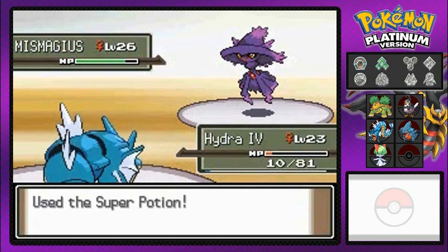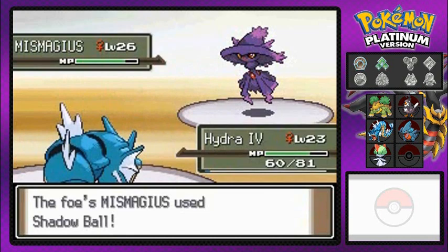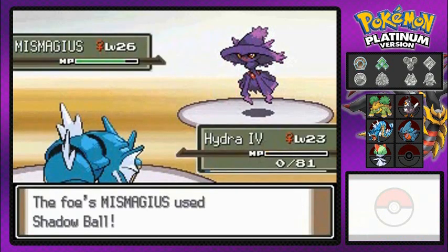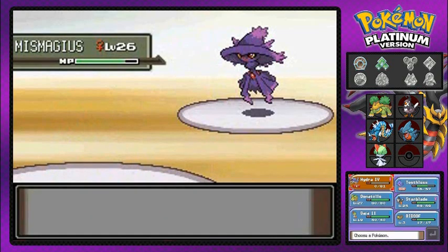Let's go ahead and use that Super Potion because we need to. We're all healed up. There goes that other Shadow Ball — luckily it didn't lower any stats. But there it goes again with another Shadow Ball. Oh my God. And there goes Hydra number four — put up a good battle, but it wasn't enough against this guy.